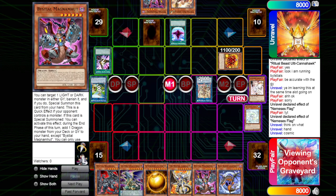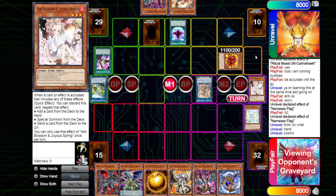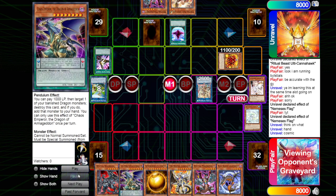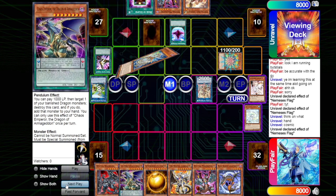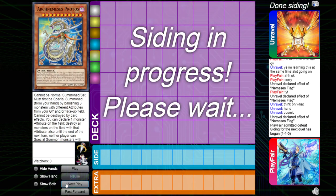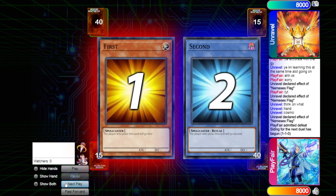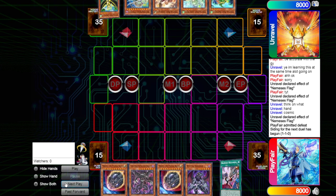We pass turn on this and draw into a Collapse Serpent. I don't exactly know how we're going to be winning this. We're just going to pass turn on that. We're going to see Flag search for the Protos. But how are we going to really do anything? We just submit the field.